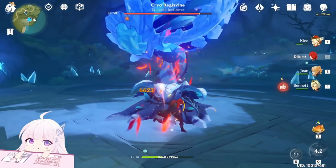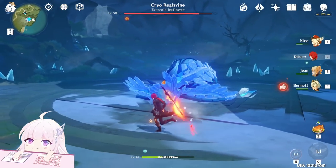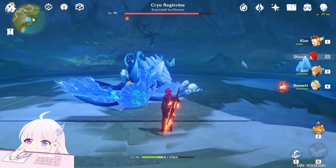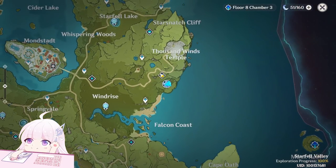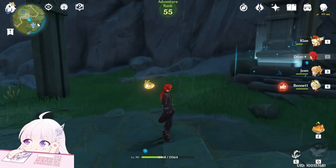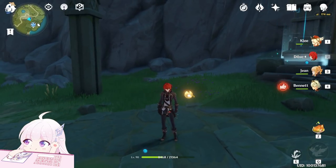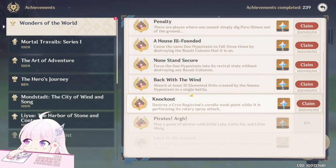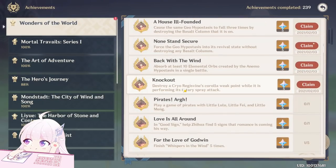Okay, I did it! But it's pretty hard if you don't have characters like Diluc or Klee. This is how you have to do it — just destroy the core when it is using the laser attack. The description: 'Destroy a Cryo Regisbine's core weak point while it is performing its Rotary Sprite attack.'